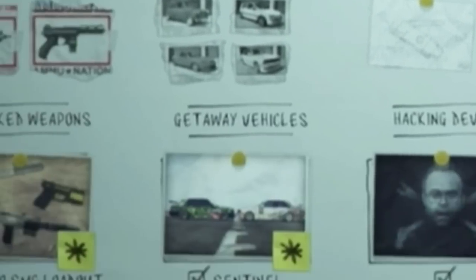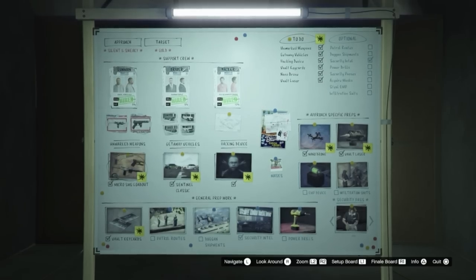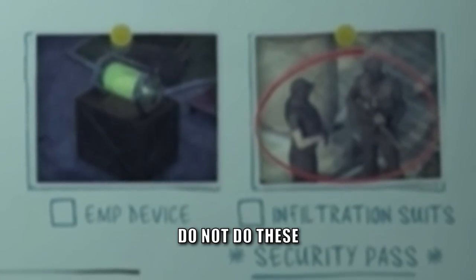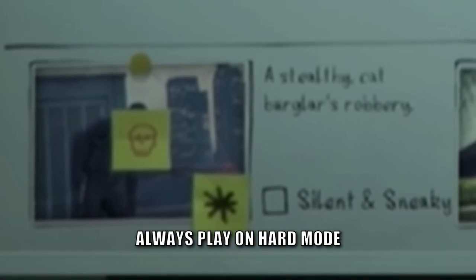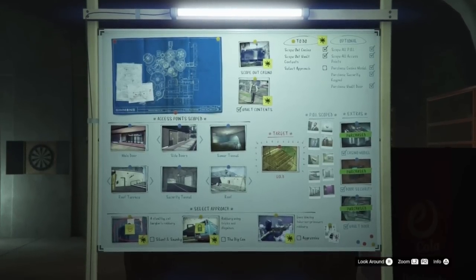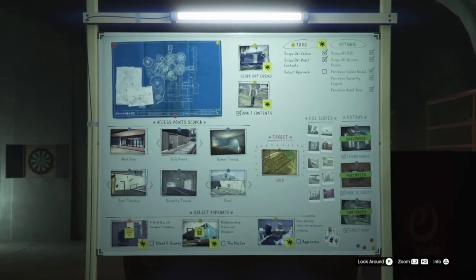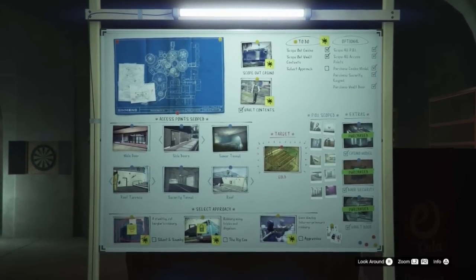If you are going to do the Silent and Sneaky approach you'll also need the same gunman, getaway driver, and hacker as Big Con, as well as the vault key cards. The other mandatory preps are drone parts and the vault lasers. Do not bother with the patrol routes, dug-in shipments, EMP, or special outfits — none of these will be of benefit and will only cost you time. You will always want to play these on hard mode as the payout for completing the elite challenge is 100,000 dollars compared to just 50,000 on normal mode.